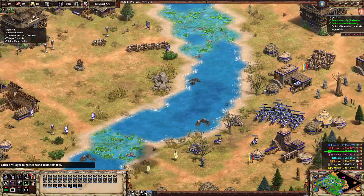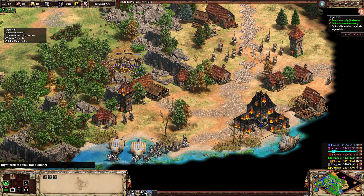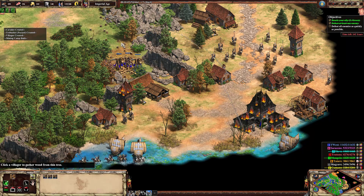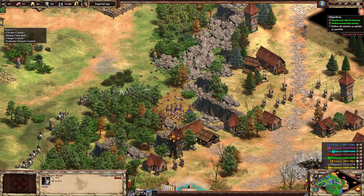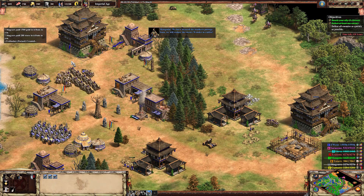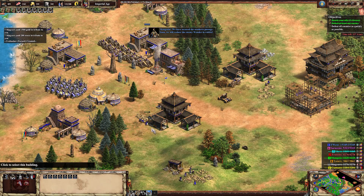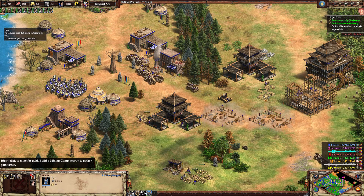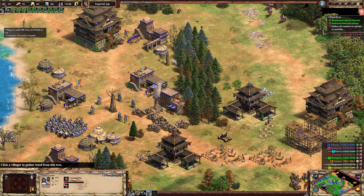Everyone on no attack stance — Supertie, you can come up here and be on no attack stance too. One more volley. Why were you attacking that tower? Now hopefully they resign before we lose our trebs. Soon we will reduce the enemy wonder to rubble.